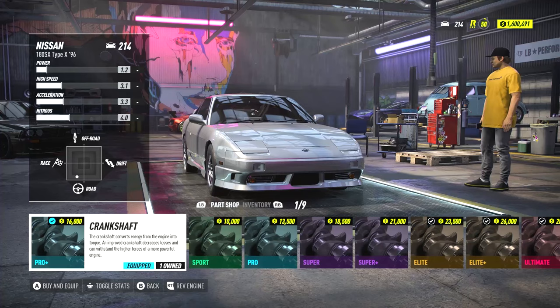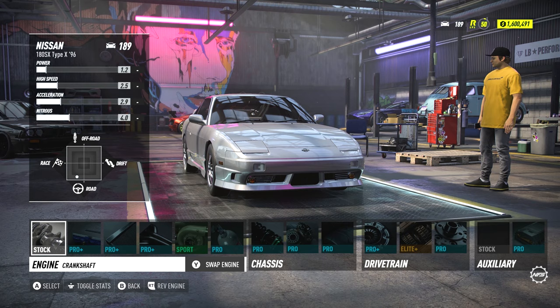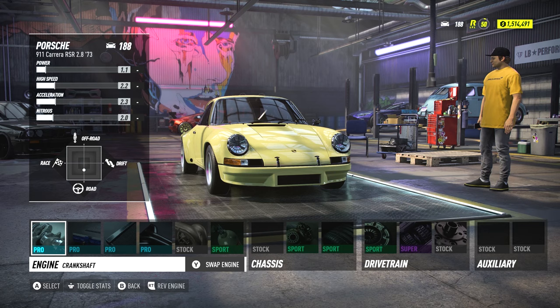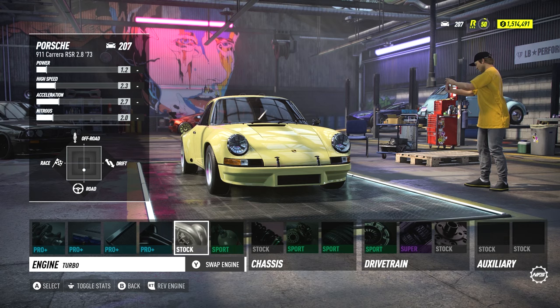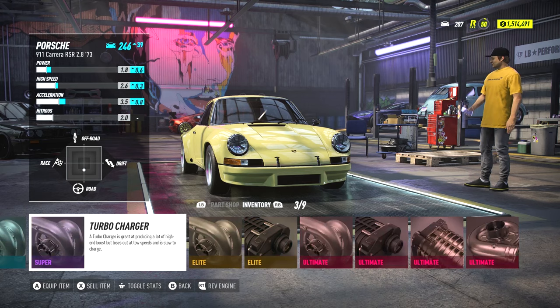If you don't know how to do this: start by removing all of the parts from your starter car, then swap cars to the RSR you just bought. After clicking on the crankshaft, for example, tab to the right over to inventory and you should see your Pro Plus Crankshaft from the other car. Do this with all of the parts except the turbo and the clutch.